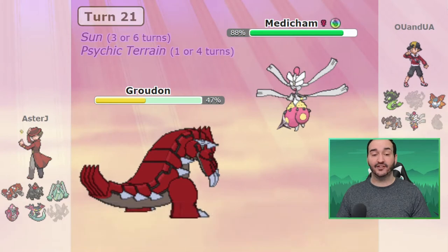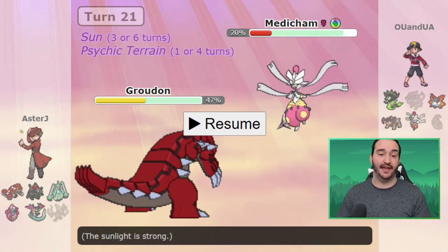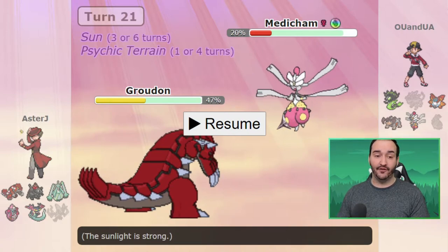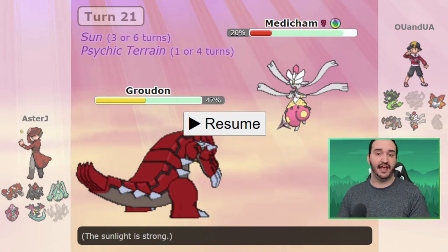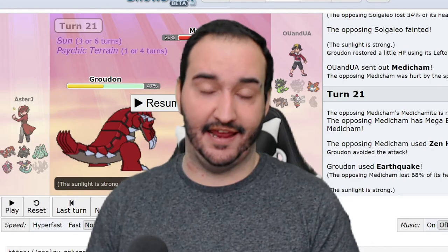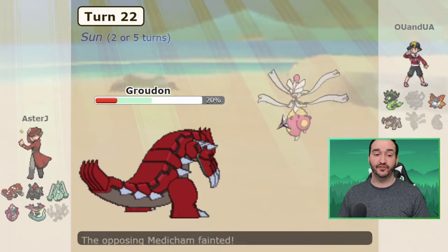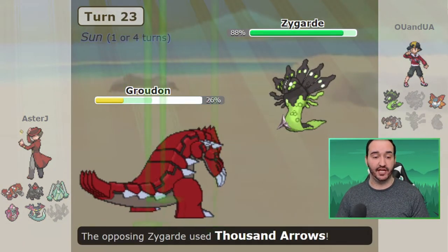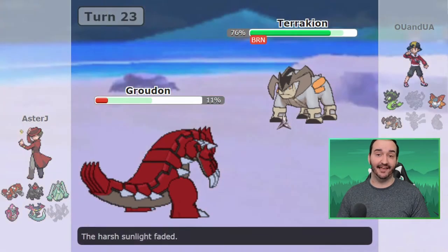Medicham now comes out. I actually stay in, and unfortunately JJ misses Zen Headbutt. This is pretty big because now Medicham only has one switch-in left with the Spike up. My Groudon would have been dead there — the Psychic Terrain was up, and if it wasn't up this thing wouldn't kill me. As the Psychic Terrain goes down that turn, Medicham goes for another Zen Headbutt and actually doesn't knock me out. I live with 20%. I was most likely dead to the Psychic Terrain-boosted Zen Headbutt, so that really sucks for JJ. Zygarde's 1000 Arrows hits me next, but because I'm max defense I live it and get to Dragontail the Zygarde out.